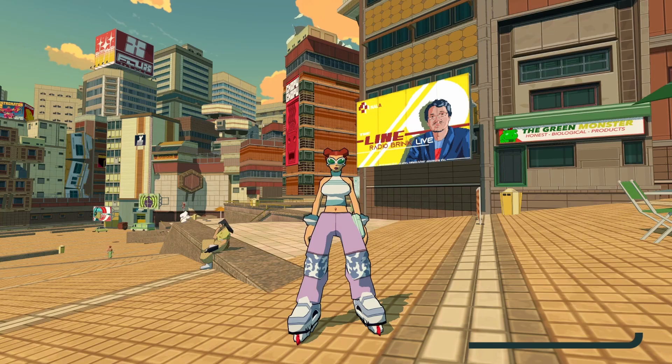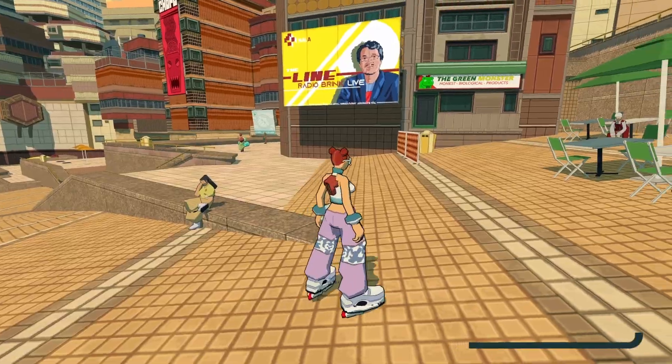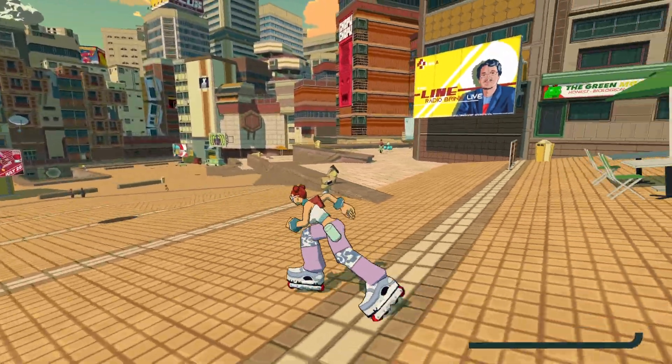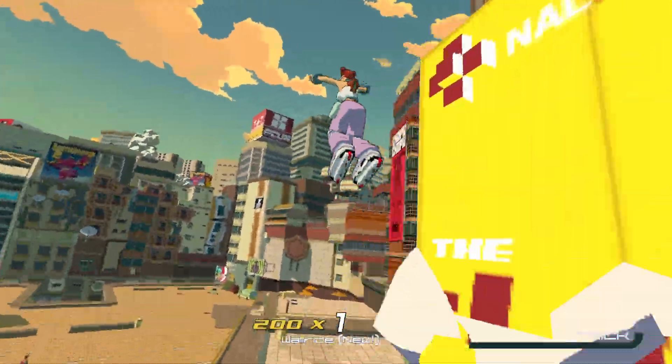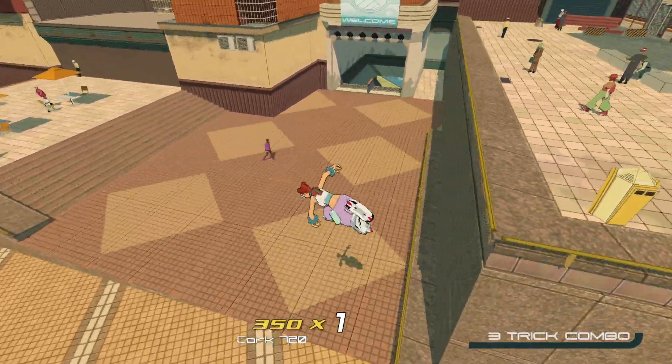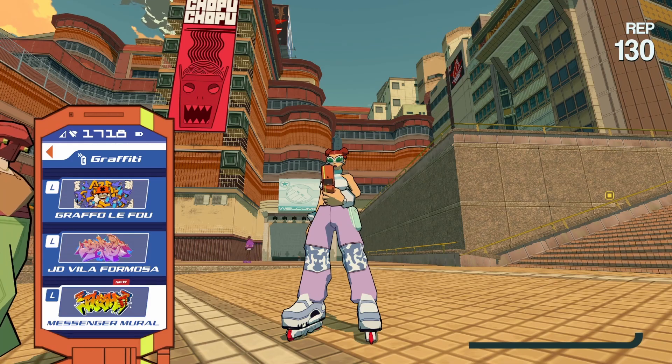This is one of the ones that I grabbed by accident during my playthrough, but it's here. It's also part of the Frank's challenges that you do when you first get to Verzum Hill. It's going to be sitting up here — I believe you have to jump over and grab it either there or from the rail. The graffiti tag is called Messenger Mural.